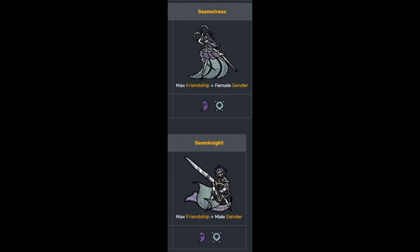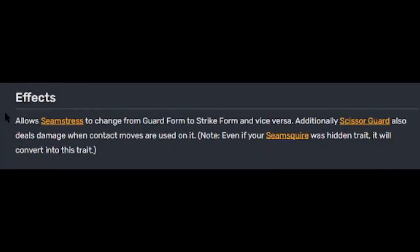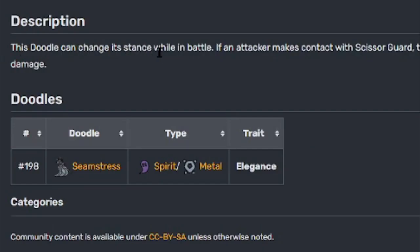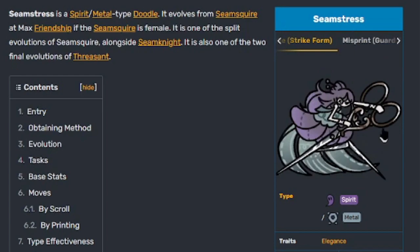It has two final evolutions depending on if it's male or female. Starting with the female: Seamstress is a spirit slash metal type doodle and evolves from Seam Squire at max friendship if it is female. Its trait is Elegance — Elegance allows Seamstress to change from guard form to strike form and vice versa. Additionally, Scissor Guard also deals damage when contact moves are used on it. Note: even if your Seamstress was hidden trait, it will convert into this trait. Description — this doodle can change its stance while in battle; if an attacker makes contact with Scissor Guard, they take damage. Here's the guard form and strike form of Seamstress, and here's the misprint guard form and misprint strike form.